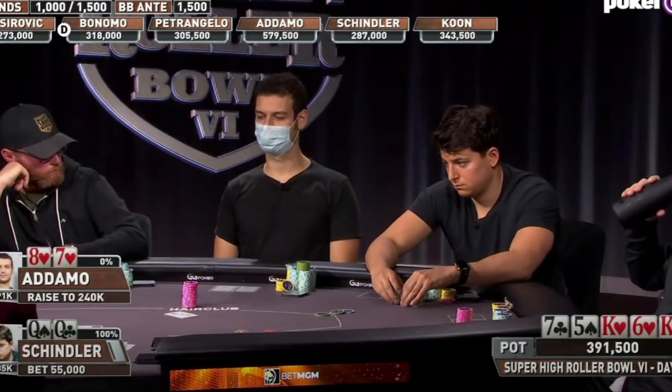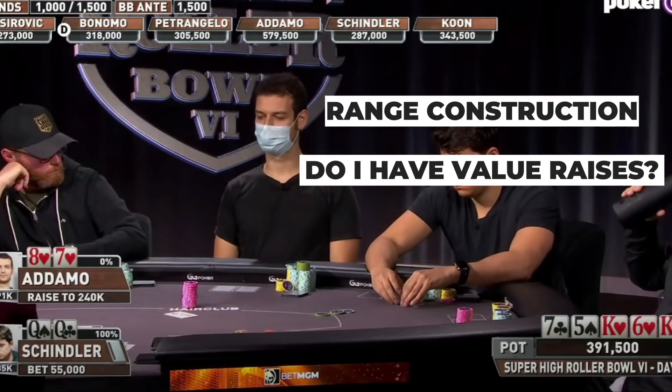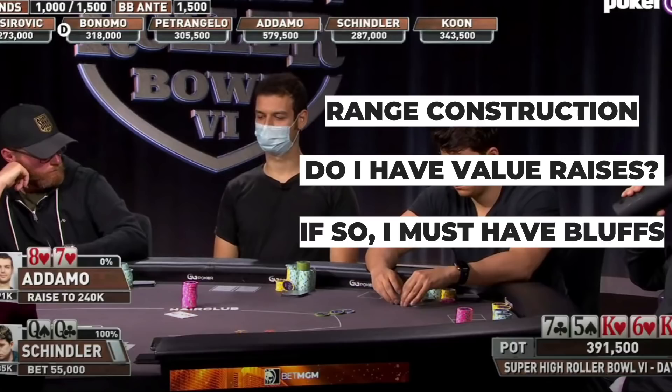So what in the world is Michael thinking here? Well, obviously we can't read Michael's mind, but my guess is that when thinking about strategies, Adamo considers how his range as a whole wants to play — probably not combo by combo, but rather in terms of thinking of at least a few hands in his range that would generally like to raise, call, or fold. And if he finds any value raises in his range, it means that he must have bluffs as well.